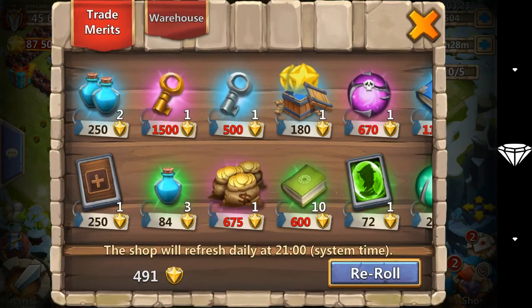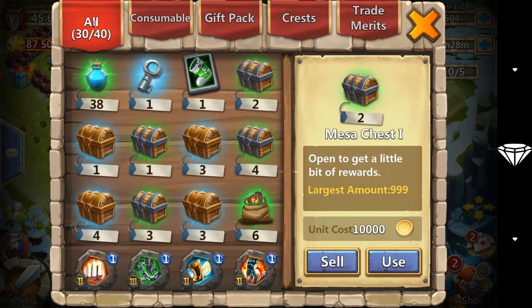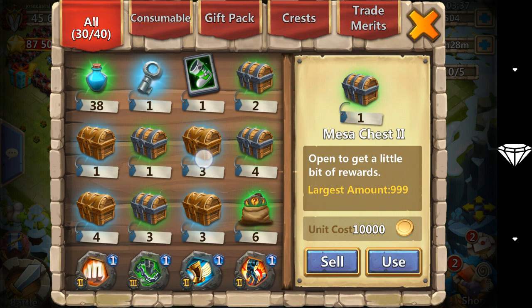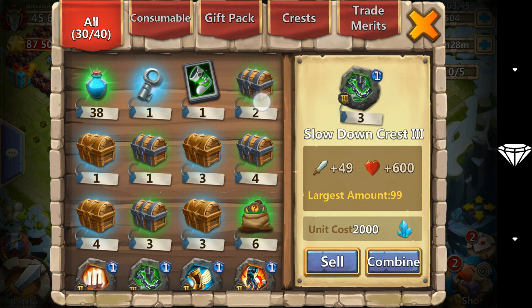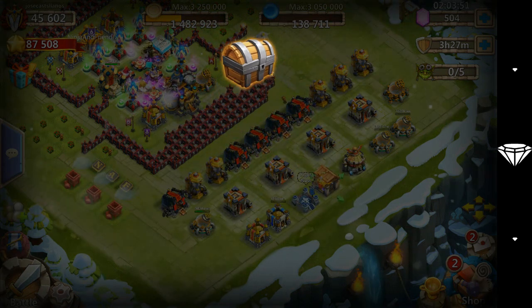I'm back with another video and today we'll be opening up the new Mesa chests - well, not new, just the new prizes. We'll be opening up a blue and green one from each Mesa: Mesa one, Mesa two, Mesa three, and Mesa four. I can't get any of the mythical Mesa chest, don't know why. Maybe it's just my luck. Let's open up these press bags real quick.